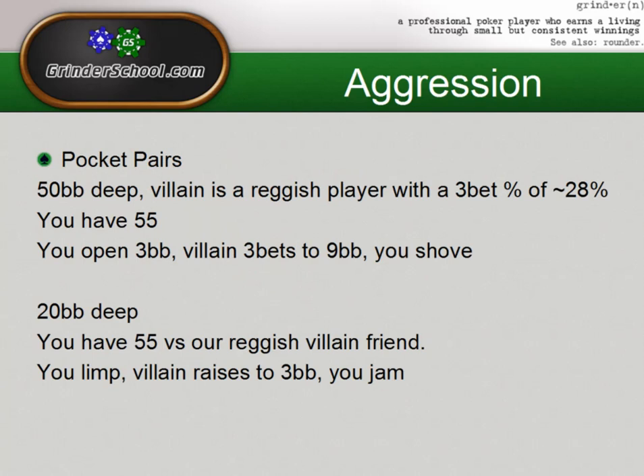I'm going to start with an example of pocket pairs. Say you're 50 big blinds deep against a villain who's a reg and has a 3-bet percentage of approximately 28 to 30 percent. We have 5-5 and we open for a 3 big blind open. The villain 3-bets to 9 big blinds. Here we shove. We could actually do this as a default against most players, because 50 big blinds deep any pocket pair is usually going to be fine.